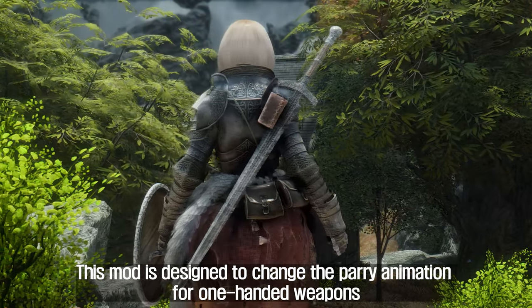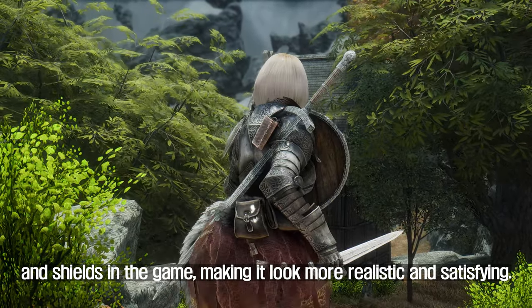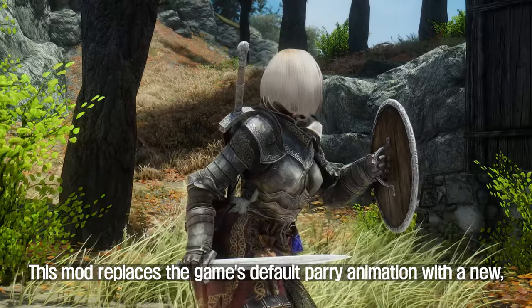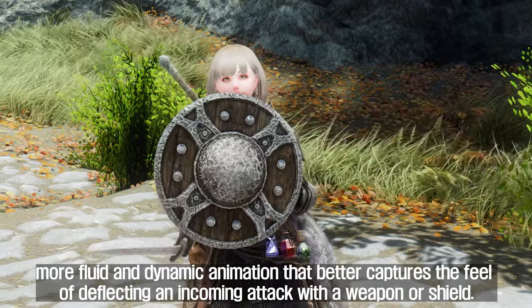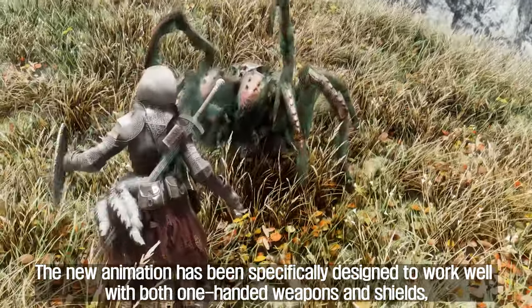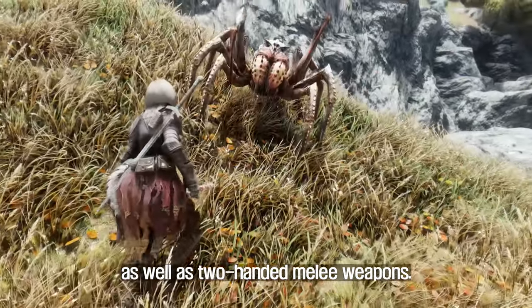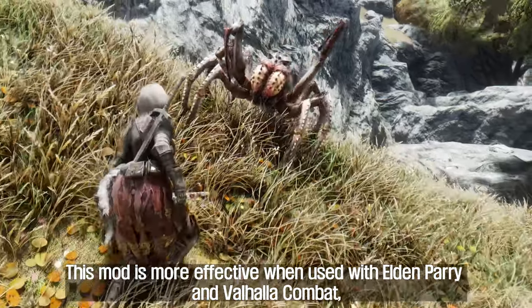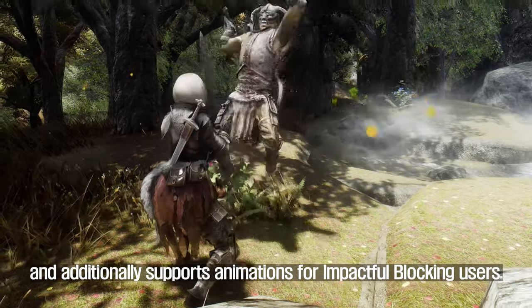The fourth mod I will introduce to you is Shield and Two Hands Weapon Parry Animation. This mod is designed to change the parry animation for one-handed weapons and shields in the game, making it look more realistic and satisfying. It replaces the game's default parry animation with a new, more fluid and dynamic animation that better captures the feel of deflecting an incoming attack with a weapon or shield. The new animation works well with both one-handed weapons and shields as well as two-handed melee weapons, and is more effective when used with Elden Parry and Valhalla Combat, additionally supporting animations for impactful blocking users.